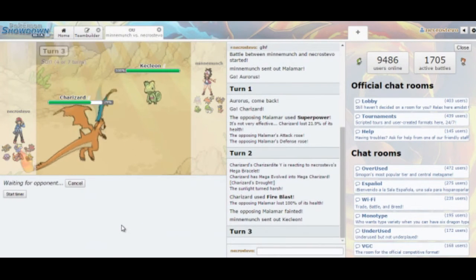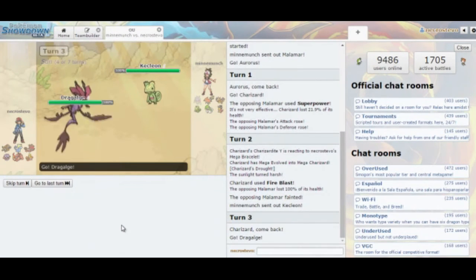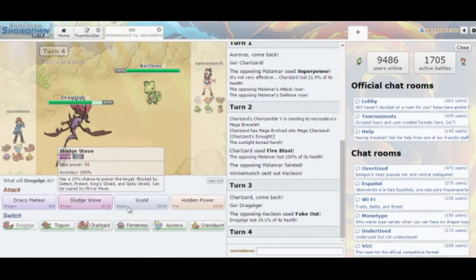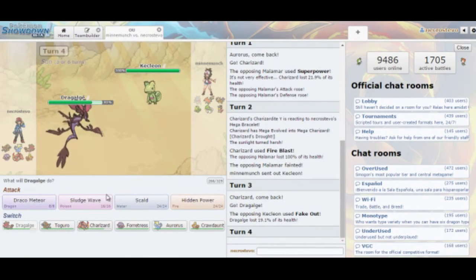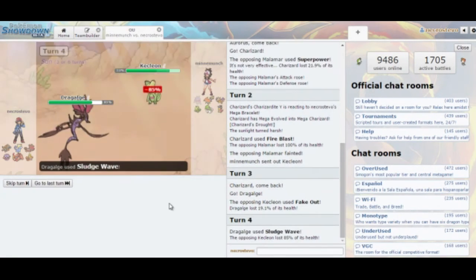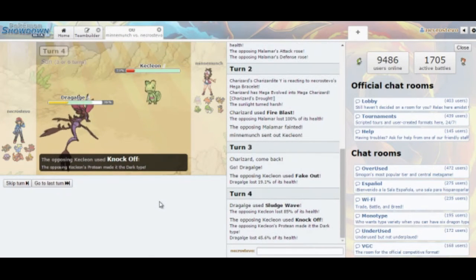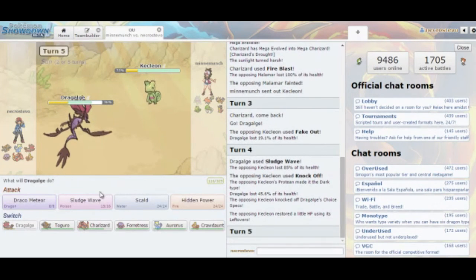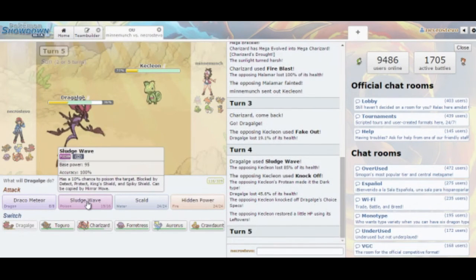He has Fake Out, which is interesting — I definitely could have gone into Forretress right there. But now I get to click Sludge Wave, as he has nothing that wants to come in on that move. That did a lot of damage — very pleased with that. He uses Knock Off on Dragalge, and we see that Dragalge has Leftovers, so now I'm not locked into a move.